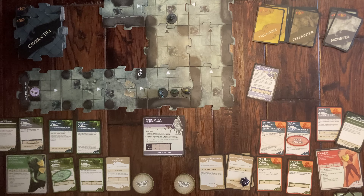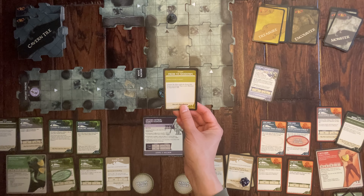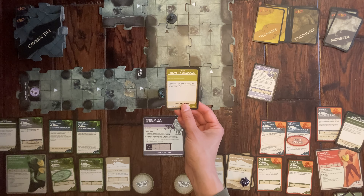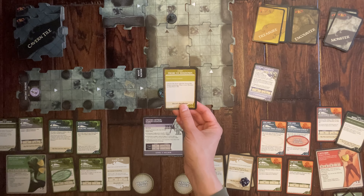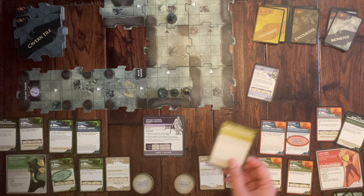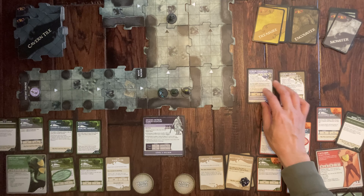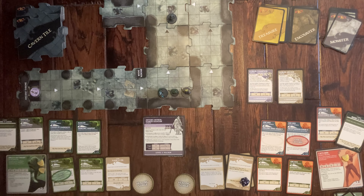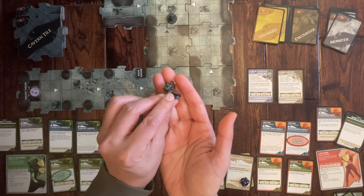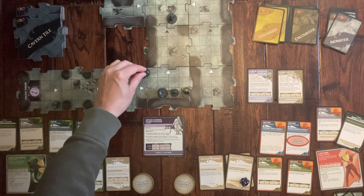I draw an encounter card — 'From the Shadows': choose the hero with the fewest hit points and place a new monster on that hero's tile. That's her — she only has one health. A new monster shows up: a Goblin Archer, with a tiny miniature that looks very cool. He appears from a crack in the wall.